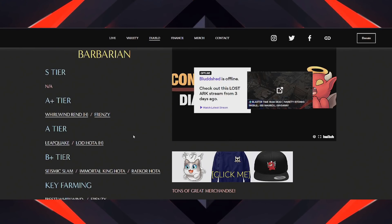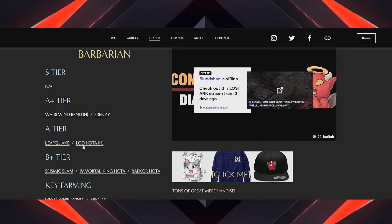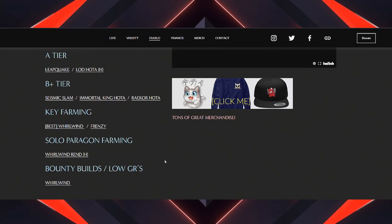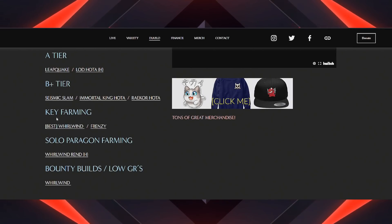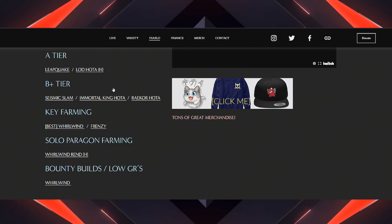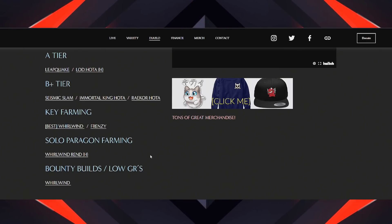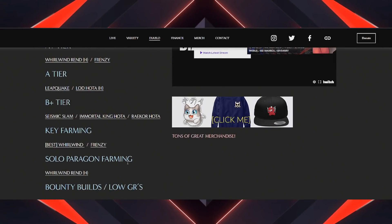I hope you guys enjoyed the tier list. I wanted to add some extra things this time instead of just showing what I think is fun or tanky. Check the website at bloodshed.com — I can easily change the tiers, move builds up or down as I test more. I also scaled back a lot of random builds for now and I'm probably going to make an off-meta section in the future, but I felt it was getting too convoluted. For solo Paragon or bounties I think Whirlwind is the best, and for key farming Frenzy is almost as good. I want to trim the fat so people can find the builds they want.